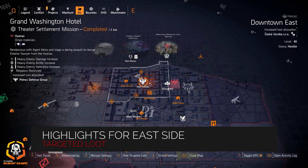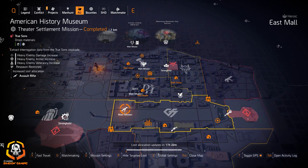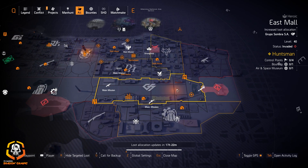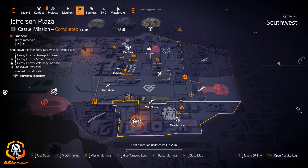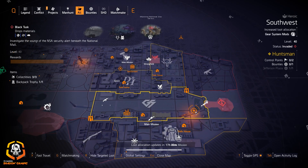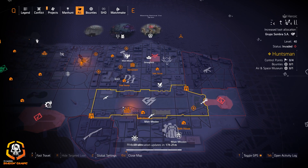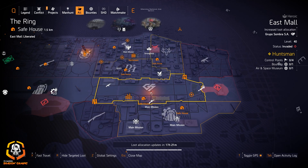Highlights for the east side: we got MASS at District Union Arena, assault rifles at American History Museum, Petrov over here at Grand Washington, and Grupos Sombra at East Mall, with light machine guns at Capitol Building and Murakami at Drivers and Plaza. Murakami is great to mix in for that extra 10 skill duration. Light machine guns at Capitol Building — you can run that on legendary for a god-rolled LMG, or on heroic or challenging for the Bullet King, Pestilence, Good Times, or the new Reliable, which is really good with the perfect brace build.